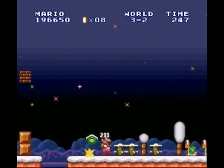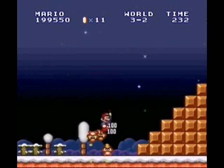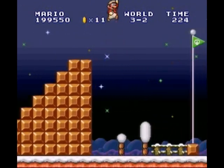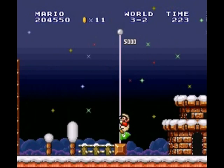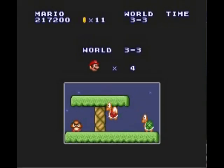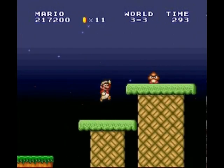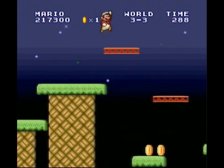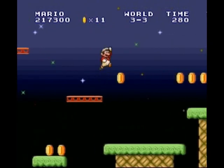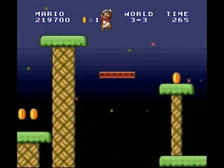World 3-2 is extremely flat. The gimmick of this level is basically that it's flat and you get a lot of good use out of the Koopa Troopa shells. The only problem is that if you get a shell and kick it forward, it will kill most enemies, and you can run behind it to take out pretty much all the enemies on screen. But eventually you're going to run into a bottomless gap or the shell is going to bounce back at you. So the main attack is karma — watch out.